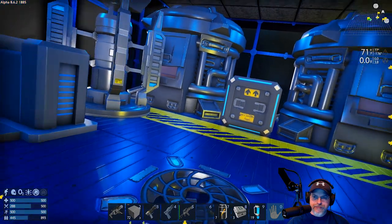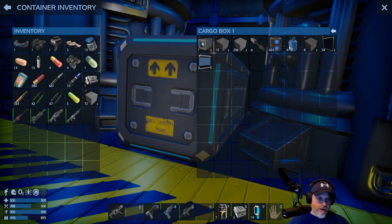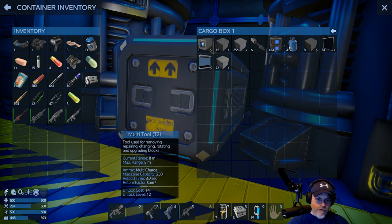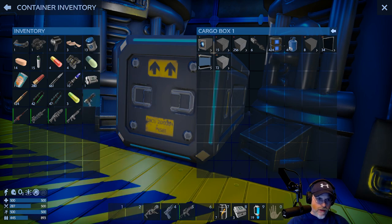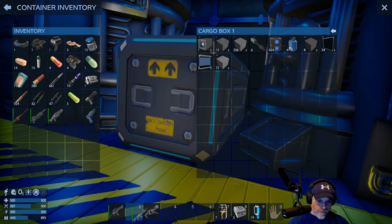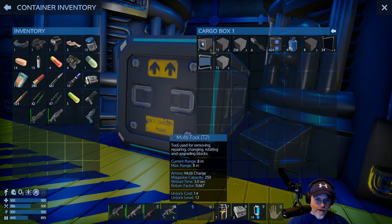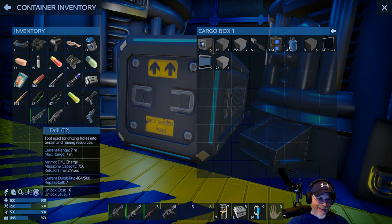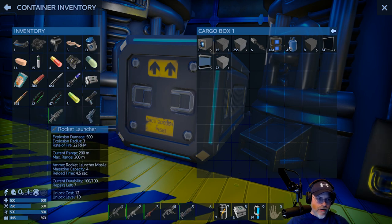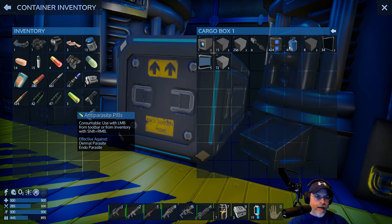We've got almost nothing in this one too. We'll go ahead and just keep the capital ship components in there for now. Let's pop this stuff in here — we don't need to take that with us. I'm going to rearrange my tool belt back to combat mode: the worthless shotgun there, the worthless sniper rifle there, the drill goes there, and the rocket launcher here. Okay, good — we're back in combat mode.